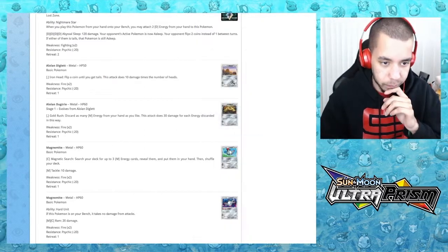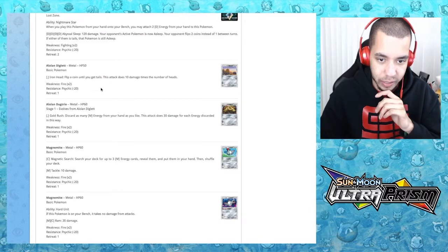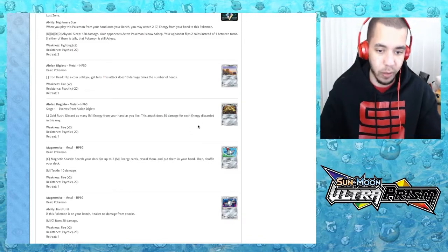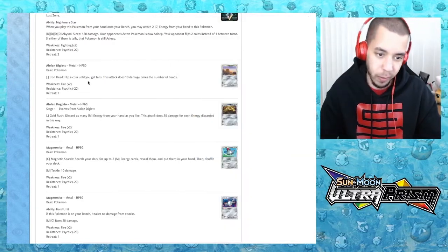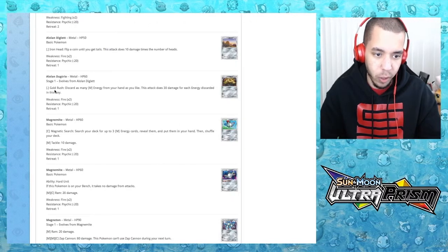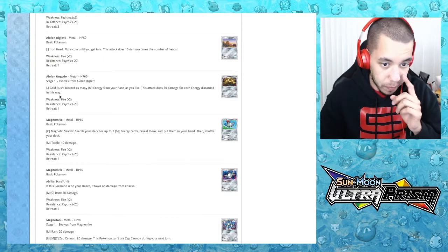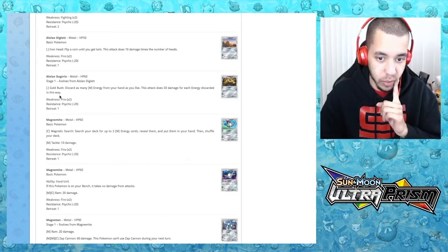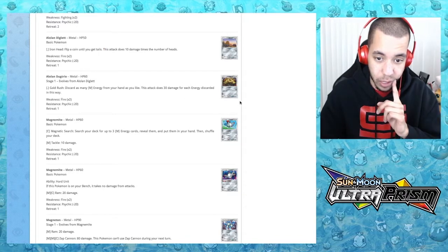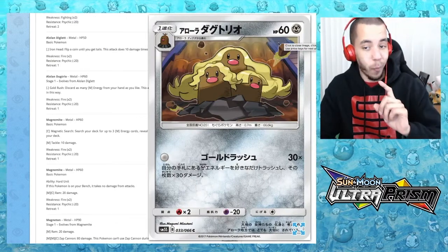We have Alolan Digglet and Alolan Dugtrio. Alolan Dugtrio's Gold Rush: discard as many metal energies as you like from your hand, the attack does 30 damage for each energy discarded — but it only has 60 HP so that's why. What if you did some Typhlosion shenanigans and were just milling all day?